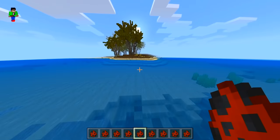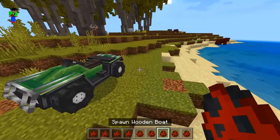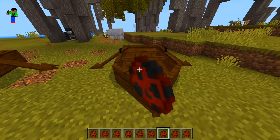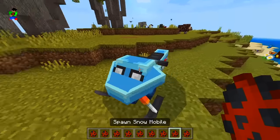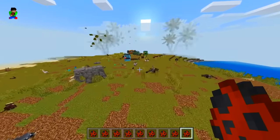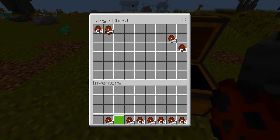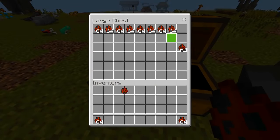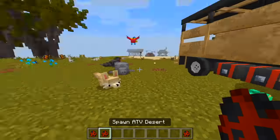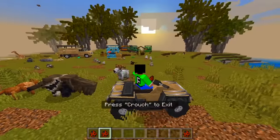We got an ATV — nice. Another wooden boat, this one without the big thing on top. A snowmobile. A canoe. And for the last two, we got a desert truck and a desert ATV — very nice! It's getting night time as well — perfect timing!